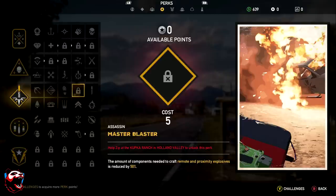Master Blaster reduces the amount of composition needed to craft remote and proximity explosives by 50%. This perk is only unlocked via a quest — specifically you need to complete the 'Help Zip at the Koopa Ranch in Holland Valley' side quest to unlock it. It's a nice design that some perks are tied to specific side missions.